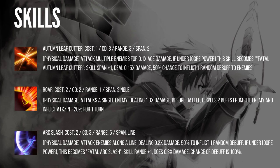Roar is a very common infantry skill. Physical damage attacks a single enemy dealing 1.3 times damage. Before battle, dispel two buffs from the enemy and inflict attack and intelligence minus 20% for one turn. This is more of a PvE skill. In PvP, you probably want to use him as an AoE debuffer — otherwise there's really no point using him over Elwyn or any other infantry that does single attacks.